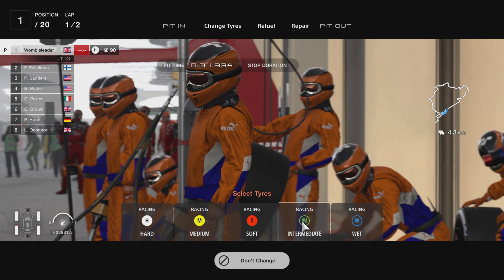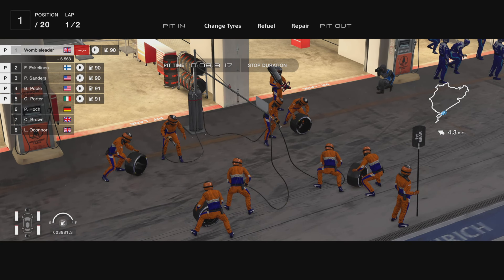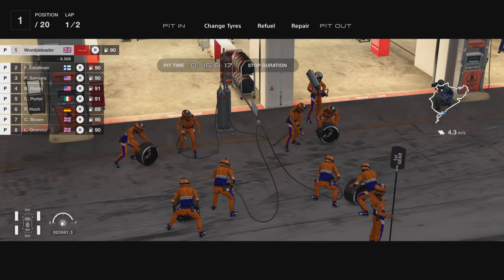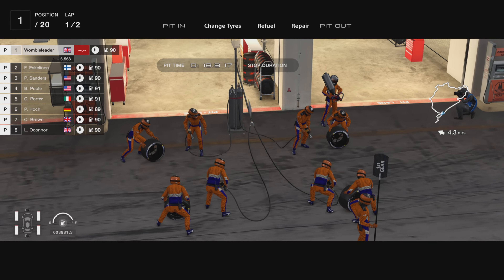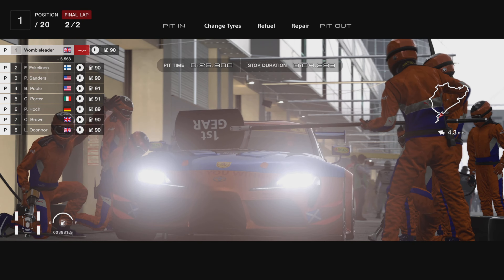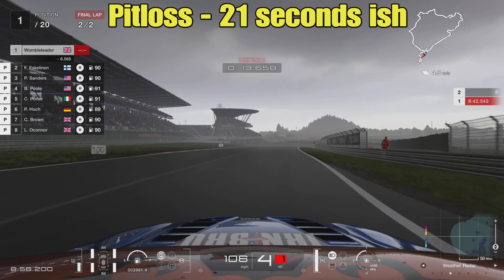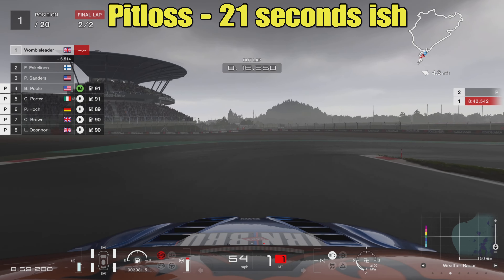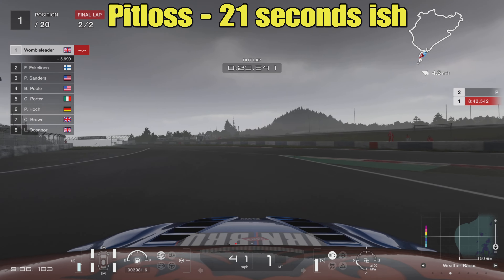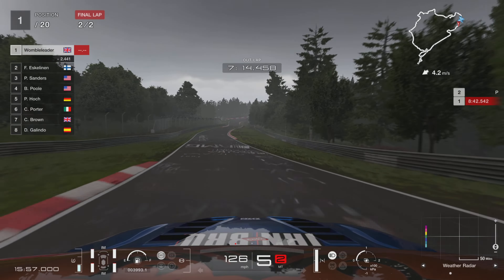If you do notice a big deluge of rain coming in and decide to take a risk on some intermediate tires, let's look at the pit loss so you have an idea of how much time you're going to lose. The big problem at Spa and Le Mans was that pit stops were in the region of 35 to 40 seconds, so it really had to be extreme weather to make it worthwhile. It's a much more sensible 21 seconds here at the Nürburgring, so if you decide to come in for intermediates it's not quite the disaster it was at some of those previous races.